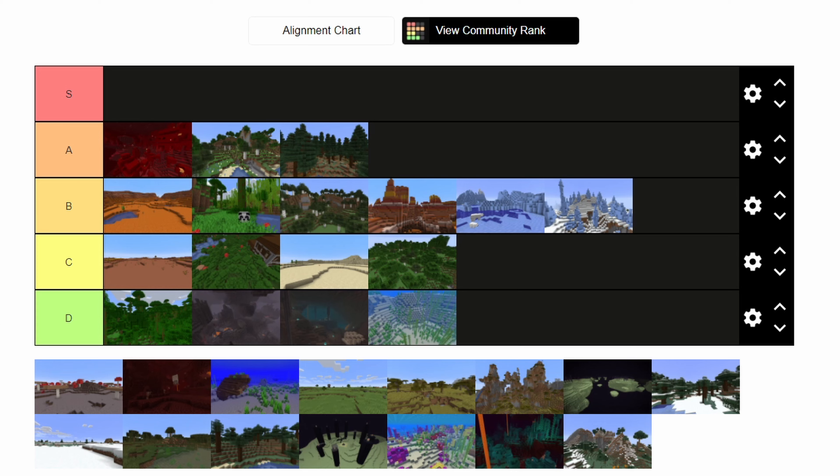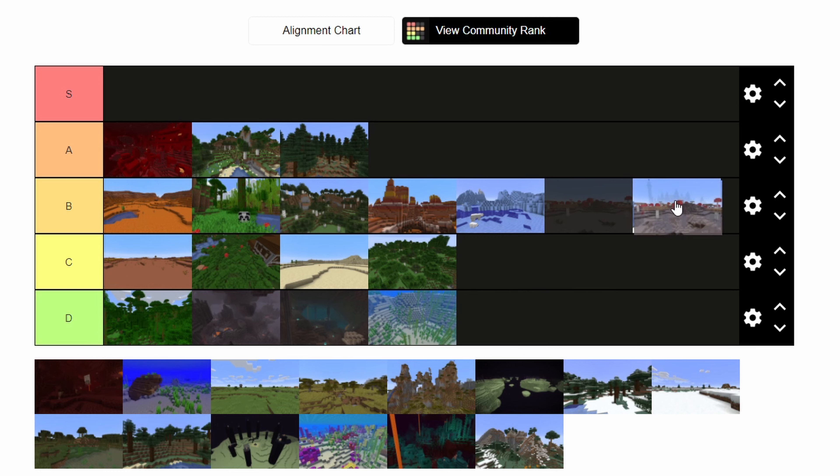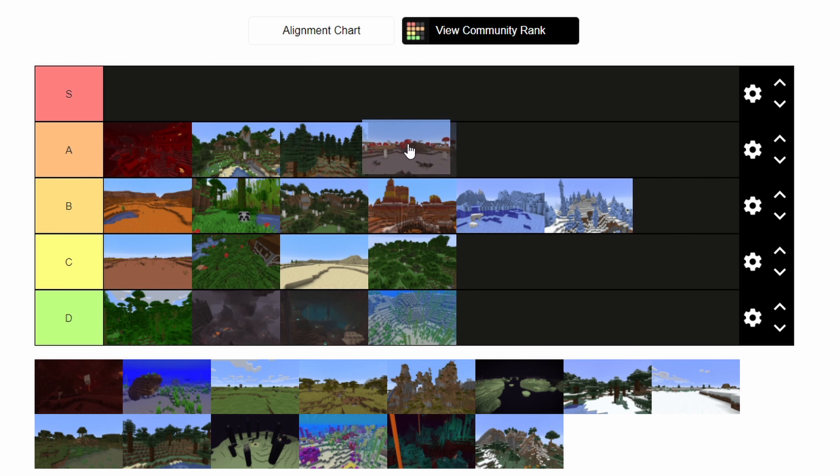Here's a tricky and controversial one — the mushroom biome, or mooshroom biome. One of the rarest biomes you can find. It's pretty cool — it's like the unicorn. When you find it you're like, whoa, that's crazy, it's a mushroom biome. The mooshrooms are cool and it's the only place they can spawn. While some people might put it in A or S, I'll put it in A — a low A. Keep that in mind.